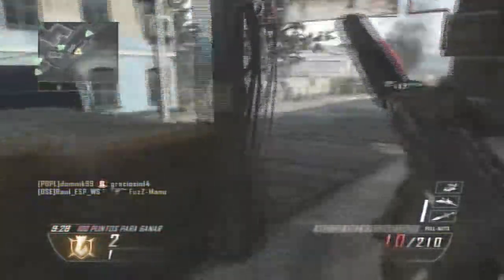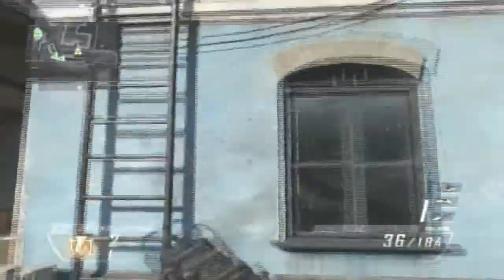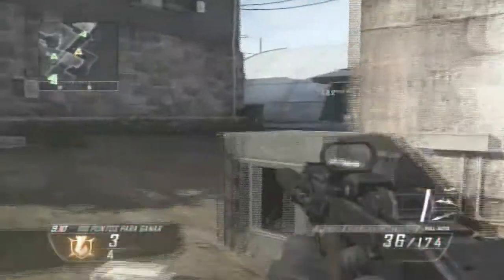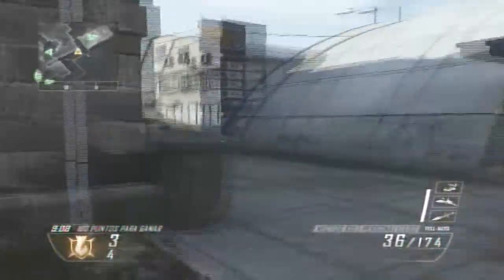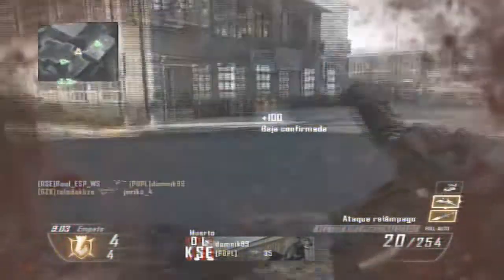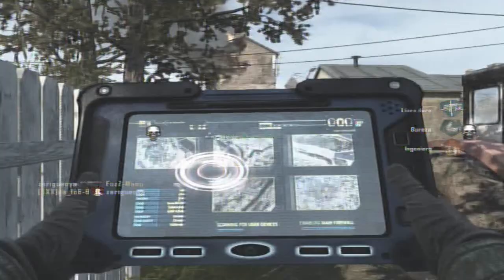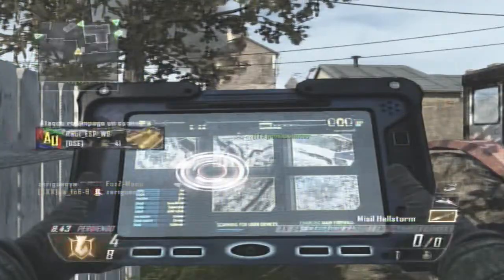Como habéis visto, iba con la N-94 con el camuflaje azul. Todavía no me lo había sacado en oro en esta partida. Si no me equivoco, lo llevaría con la mirilla de punto rojo, eso sí que lo recuerdo. Y luego creo que llevaba o vanas blindadas, o empuñadura seguro. Cuando el fusil de asalto, siempre llevo empuñadura. Y luego secundaria no llevaba.